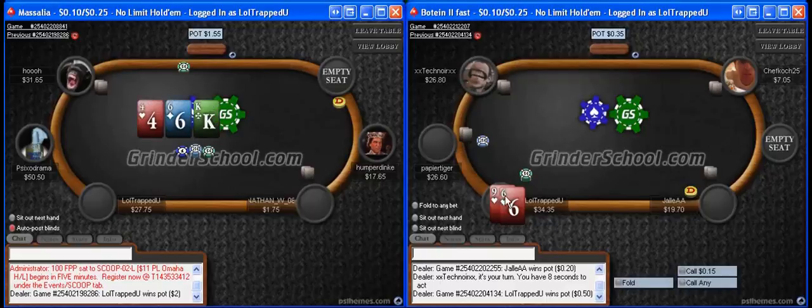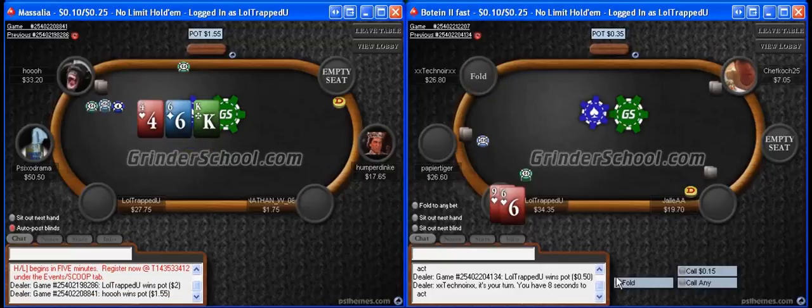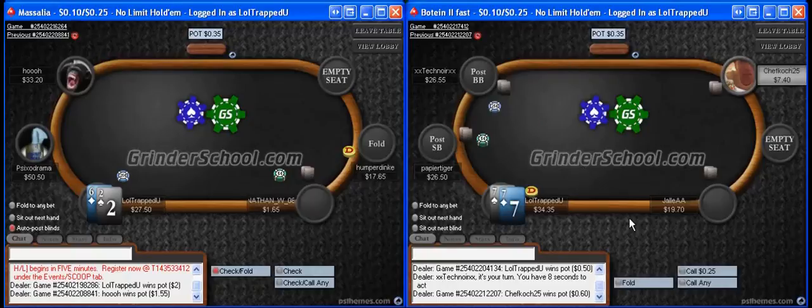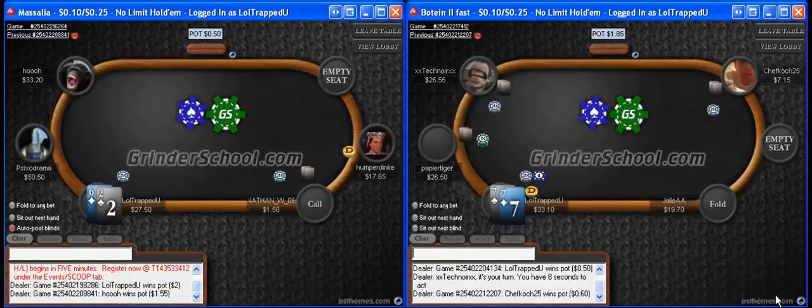Here's a hand I might normally open, but this guy's been 3-betting a lot and just doesn't seem to want to give up his blinds. Exploiting that means tightening up, and also to stack off just slightly lighter pre-flop. The way to exploit an aggressive 3-bettor is just to tighten up, then stack off slightly lighter pre-flop.